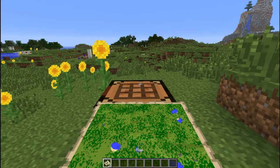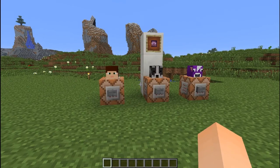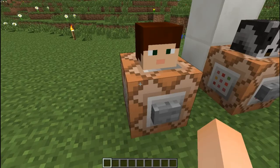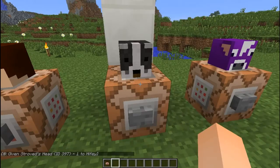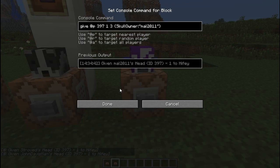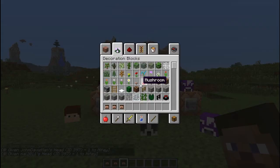This is still the snapshot and we actually have player heads in vanilla. Yes, you can now spawn in player skulls. So this one's Dale's skull — I'll leave a link in the description to the command for this. Next is John's head and Mal's head as well.